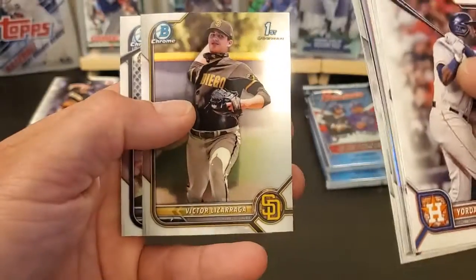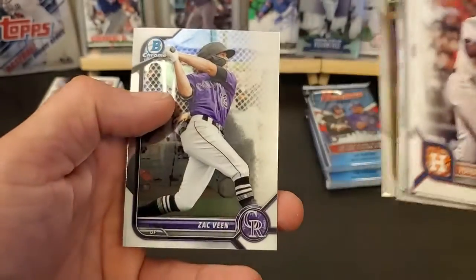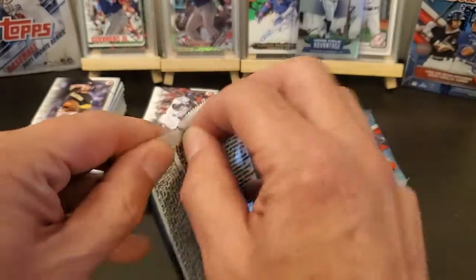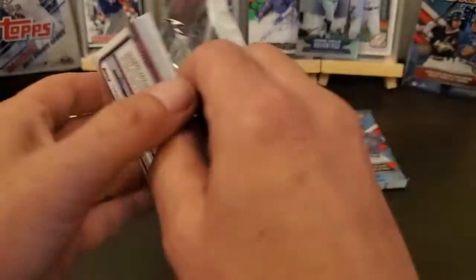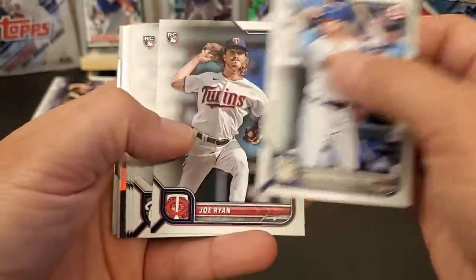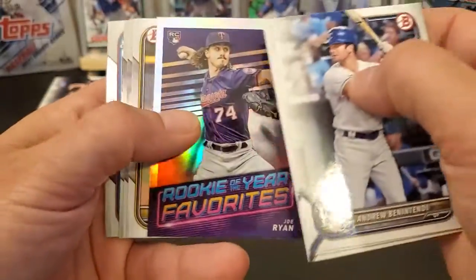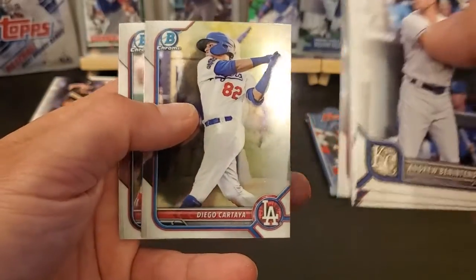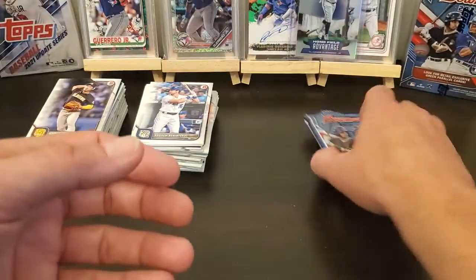Lazaraga and the Zach Bean. All right, two more to go - come on Watson! Ben Attendee, Joe Ryan, Cartaya, Rodriguez and Rodriguez. All right, last pack.